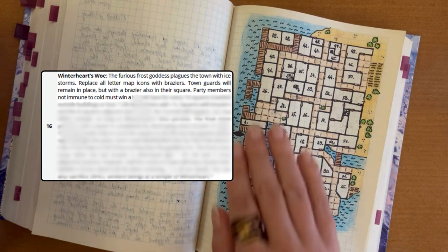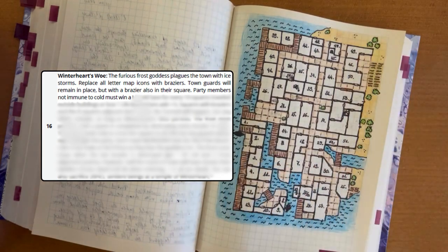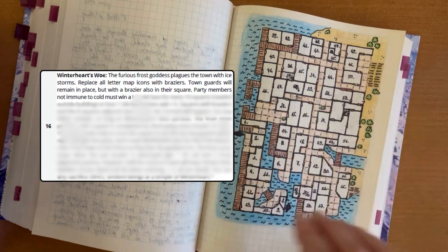So the whole picture and the whole experience of the town was really different. No bullies, no pickpockets, no guards — but braziers here and there. And we could move from brazier to brazier, saving versus cold. The cold has a level — I don't want to spoil it. So this is another example of an ever-changing environment.